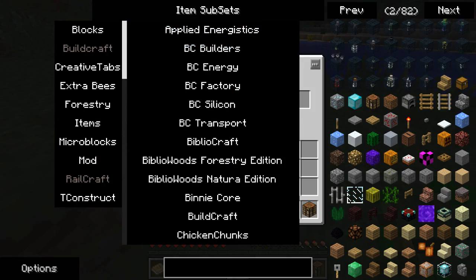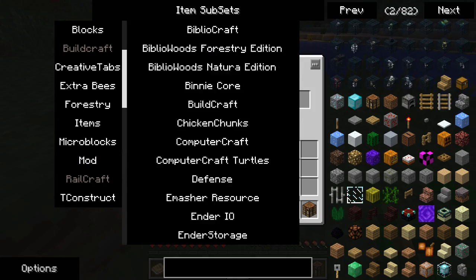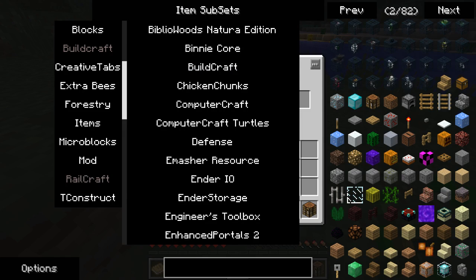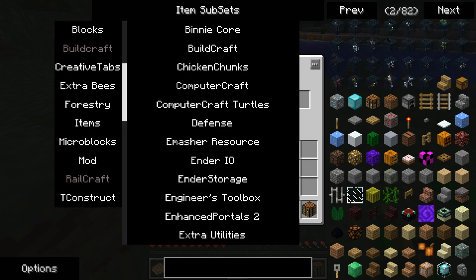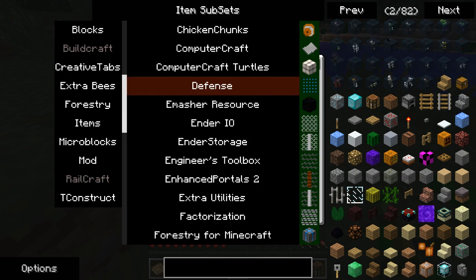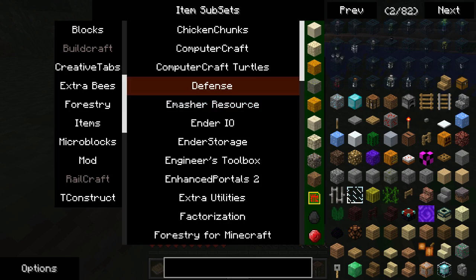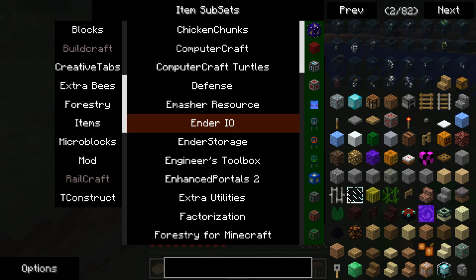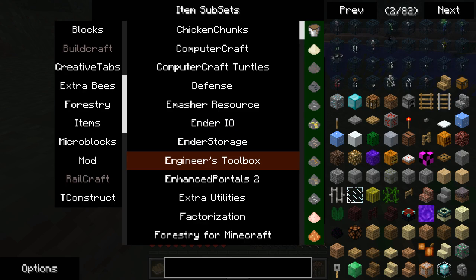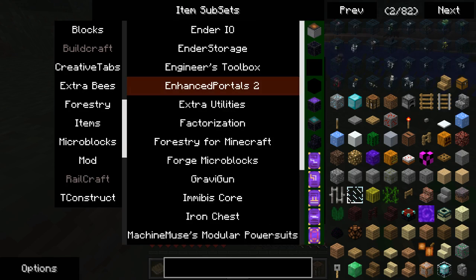For anyone interested, here is my list of mods: Applied Energistics, Buildcraft, Bibliocraft, Binicore — which is more needed for forestry and other things — Chicken Chunks including its core library, Computercraft, Computercraft Turtles, Defense, which relies on Emesher Resource library, Ender IO — which is more or less kind of like Thermal Expansion but not quite — Ender Storage, Engineer's Toolbox, Enhanced Portals which allows you to deal with portals.